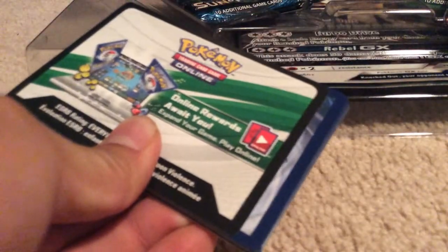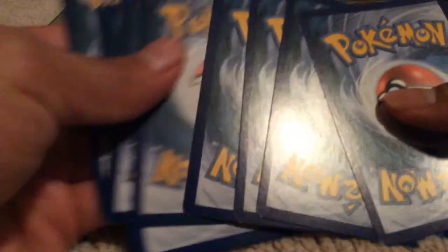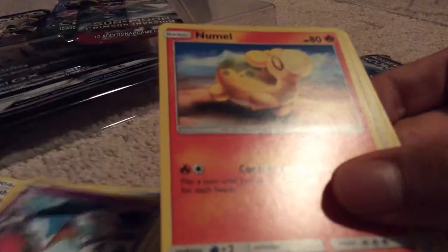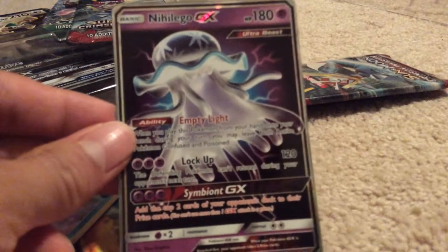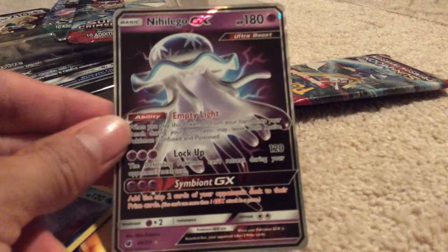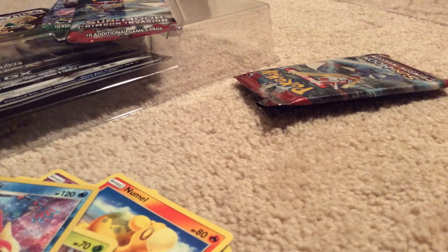White code. Four here, four in the back. First, we have an Energy. Ooh, let's get all my luck. Ooh, and a mythical GX — wow, an Ultra Beast! Good way to start things off. So that'll go on the side where I open my next pack.